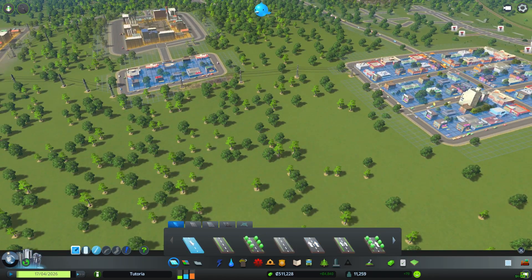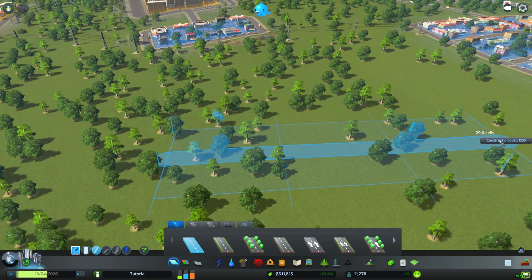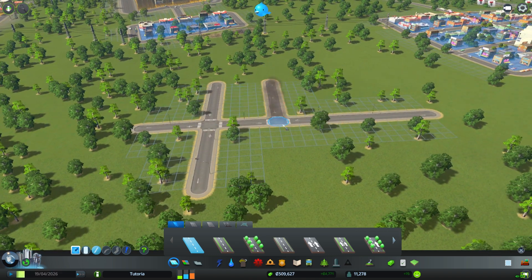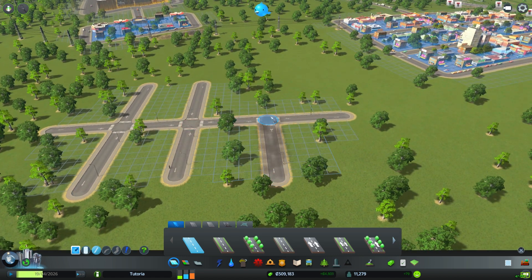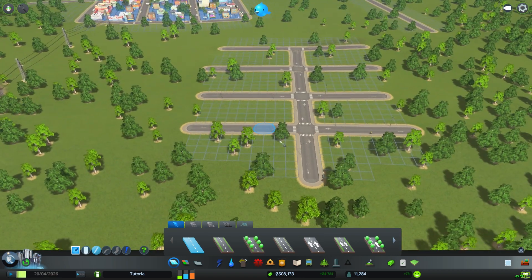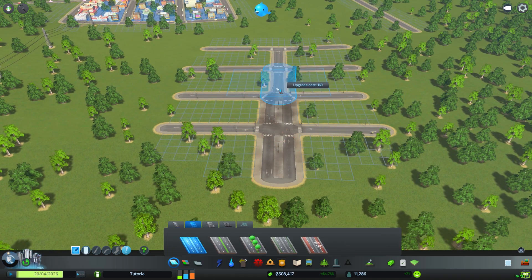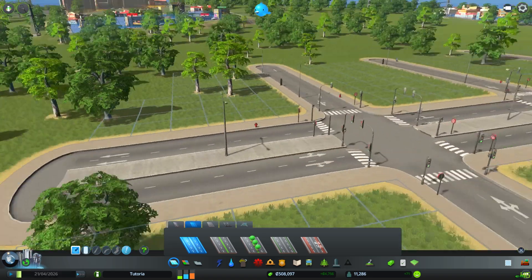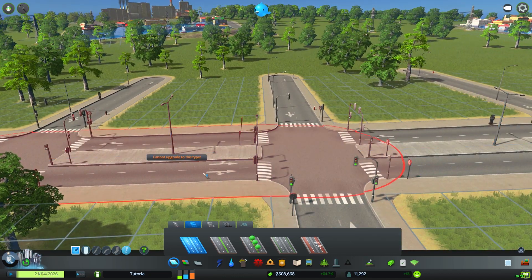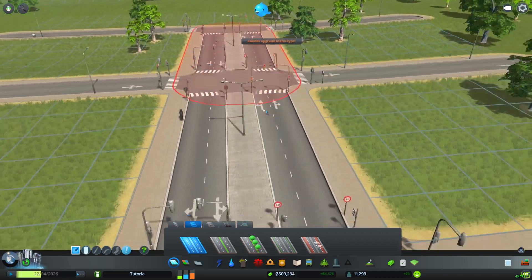This bleeds into our second topic: how many controlled intersections is too many. Usually people starting out will have something that looks like this — small little areas with a bunch of small streets coming off. This is perfectly fine for starting out. But as traffic builds up, they think, 'I'm going to upgrade this road to a four-lane to make more throughput.' The problem this creates is that there are now controlled intersections that are way, way too close to one another. You'll get traffic backing up here, and here, and here. This is a bit of a nightmare.